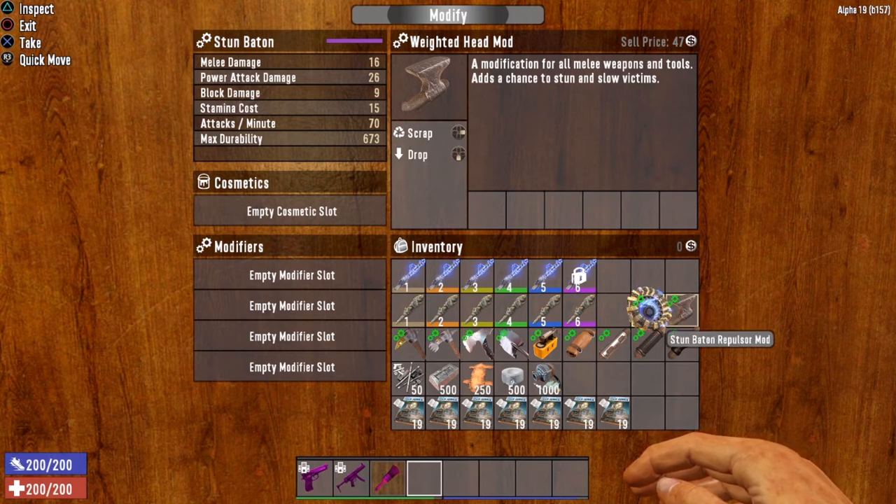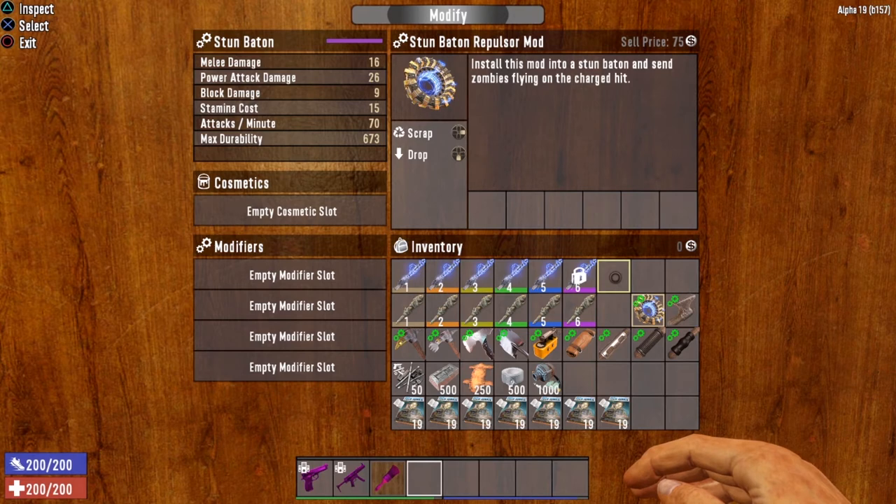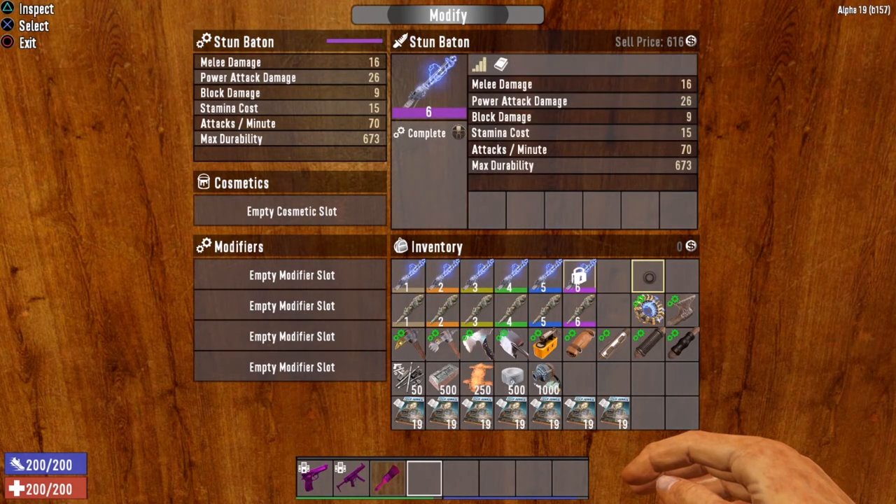And last but not least, the new Stunbaton repulsor mod added in Alpha 19. Install this mod into a Stunbaton and send zombies flying on the charged hit — that could be cool. We are going to test that out shortly. So that covers all the skills, perks, books, baseline stats, crafting, and mods. Now I think we are ready to head to the rifle range and kill some zombie jerks. Let's get to it, folks.